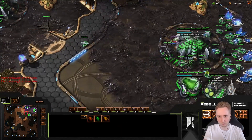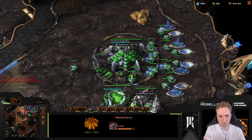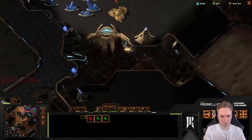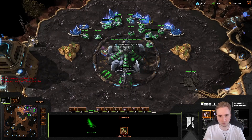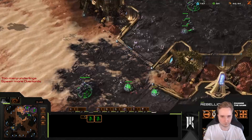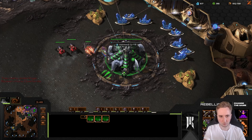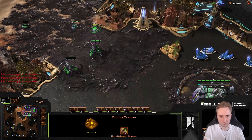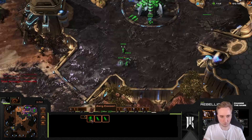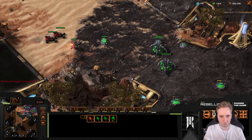This build has a purposeful supply block at 44, since the hatchery will finish and give us extra supply — that's just part of the build. We're producing queens consistently. This is what most ZvT openers boil down to: make queens, drone up all three mineral lines, take extra gases slowly, extra hatcheries, get a lair, bane nest, and melee upgrades. That's usually how you open against Terran.